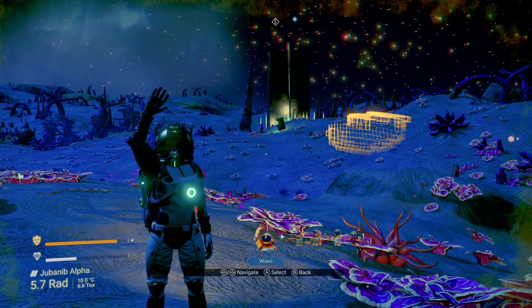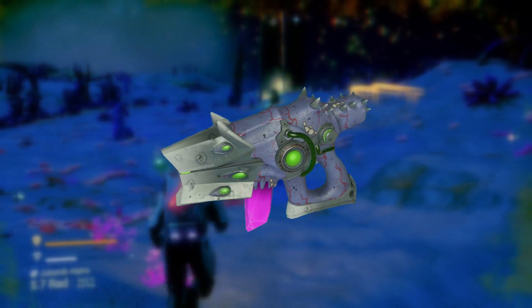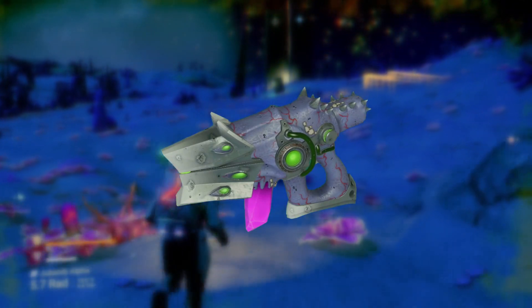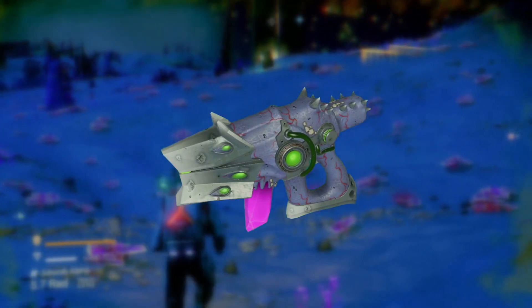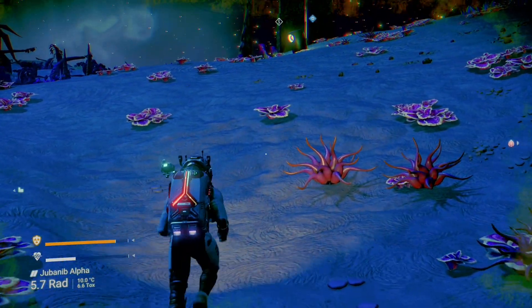What's cooking everybody, it's Dor, and in today's video I'll be showing you how to get this S-Class multi-tool in No Man's Sky. It's a purple alien pistol with a pink crystal and white and grey details, and so without any further ado, let's get straight into it.